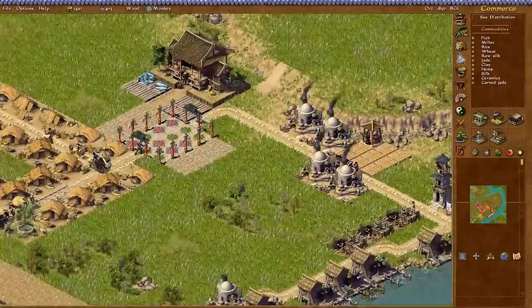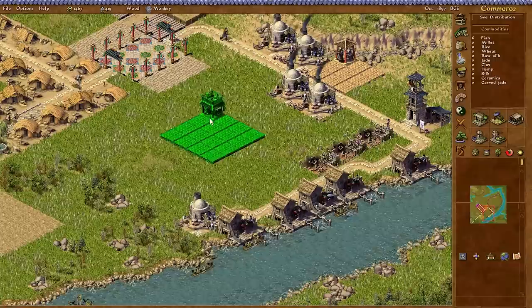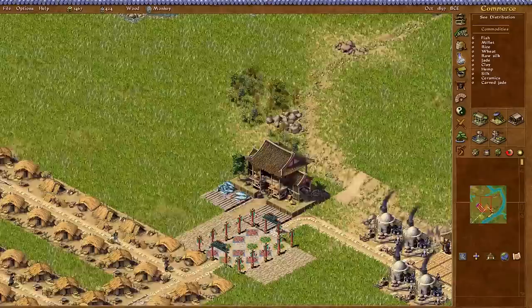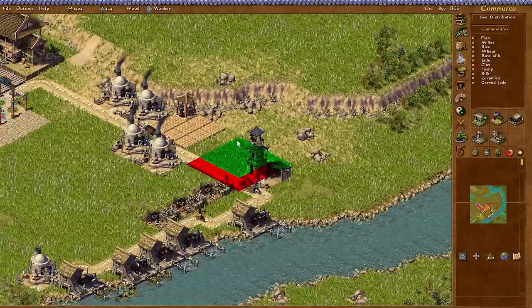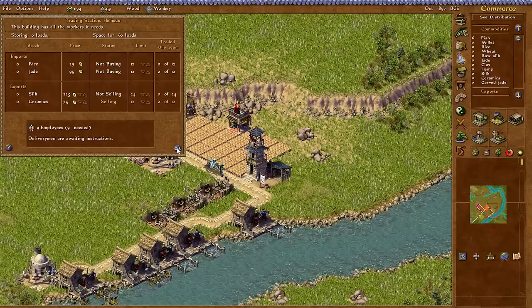Trading stations like to be in open grassland. If I remove these trees, can I get perfect feng shui? It does like to be there once the trees are removed — so it doesn't like trees. If I clear the trees off from here it's okay with being there. Trading station set to sell ceramics — 12 out of 12, yes please.